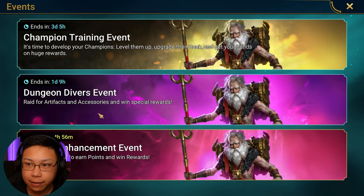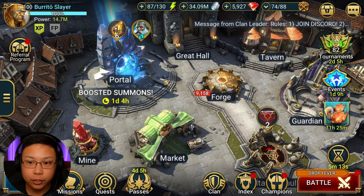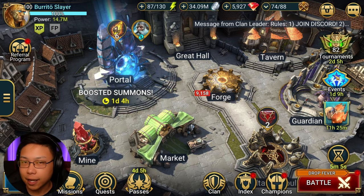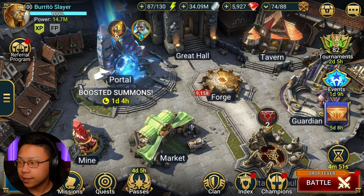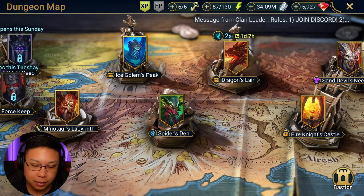We have our Dungeon Divers event as well as our Champion Training event. Whenever you're doing fusions and you don't have a surplus of energy, or you are extremely free-to-play, a low spender, or basically trying to conserve your energy, one of the best things you can do is actually double and triple dip. This technique is something many people know about, but it's directed towards those who don't.